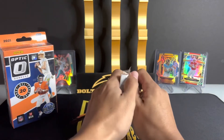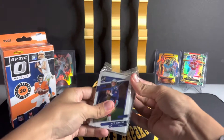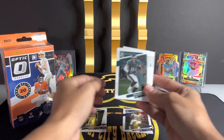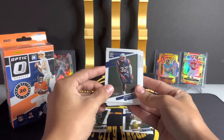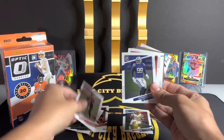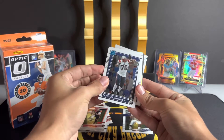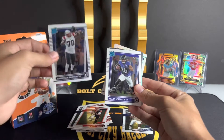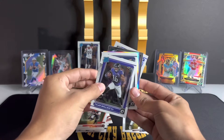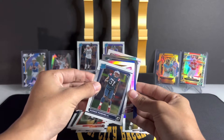We have a Drew Bledsoe — a little PC card for my father-in-law, that's nice. There's a Darius Smith, LaDainian Tomlinson — little PC card. Speaking about the Chargers, their week 11 matchup against the Kansas City Chiefs got flexed to a Sunday night game. Our first rated rookie is Christian Barmore. Behind him we have Baltimore Raven Tyler Wallace. Behind Tyler Wallace is a Patriot — Ronnie Perkins.